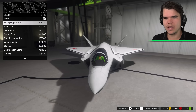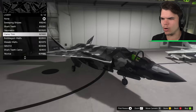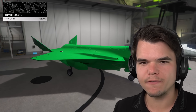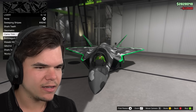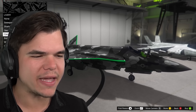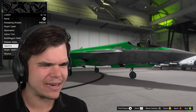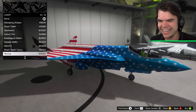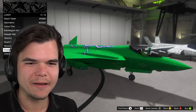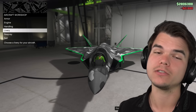Livery options include stripes, black stripes, shark teeth, geometric, camo trim, bubblegum, wasabi, glitched, shark teeth camo, America, purple lightning, and orange lightning. Let's actually respray this thing first — make it nice and green. I'm going to go for the camo trim. This looks really good.